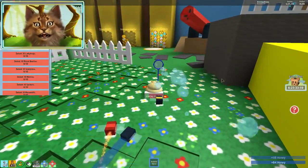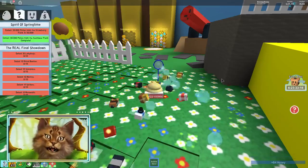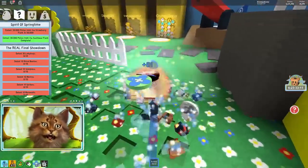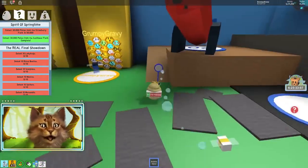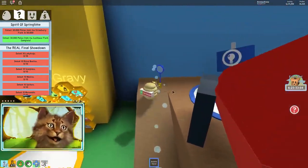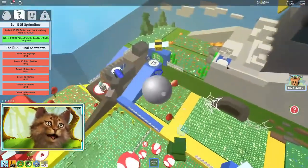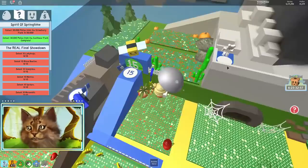Oh wait, I just realized I gotta move my face cam over here. I'm sorry, guys. So yeah, we finished that quest. Now we gotta go to the strawberry field. The fastest way I know how to get there is over here - you go inside this cannon and then you just shoot and go right over to the strawberry field.